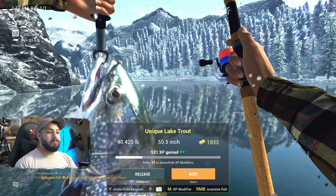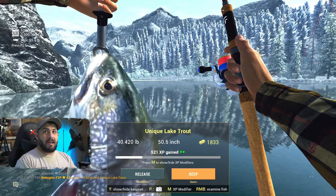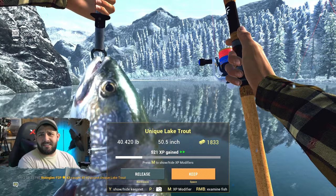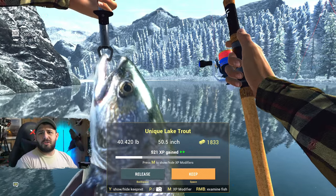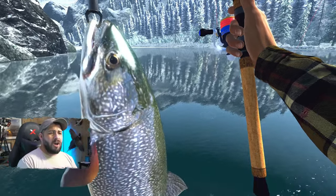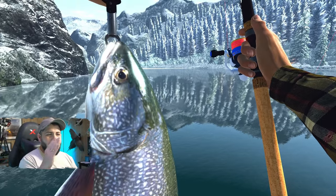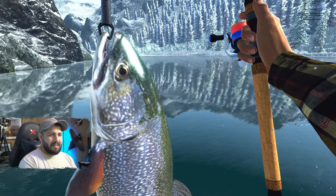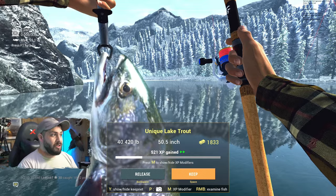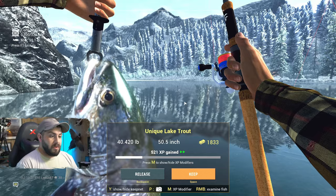That's a perfect example — you have the bottom rods you've been using for sturgeon at San Joaquin. What is keeping you? Four thousand for the license plus seven thousand for travel — eleven thousand dollars. When you're up here with $190,000 from fishing for sturgeon, eleven thousand dollars is all that's keeping you from breaking up the monotony. A 40-pound unique lake trout, $1,833 — come on man, that's awesome. And 521 XP doesn't hurt either.